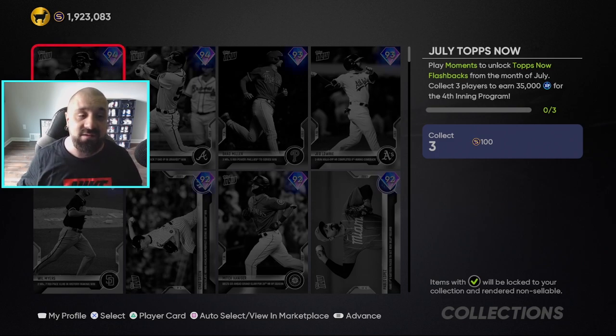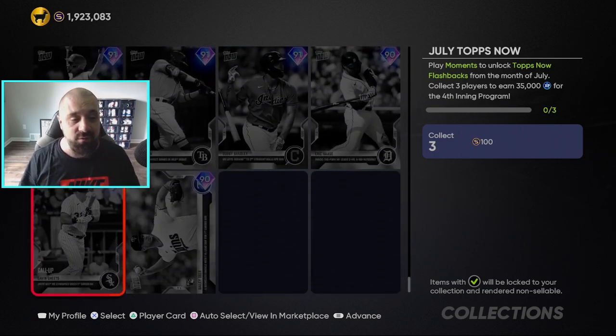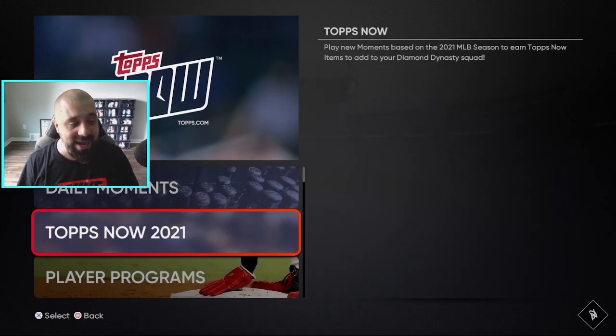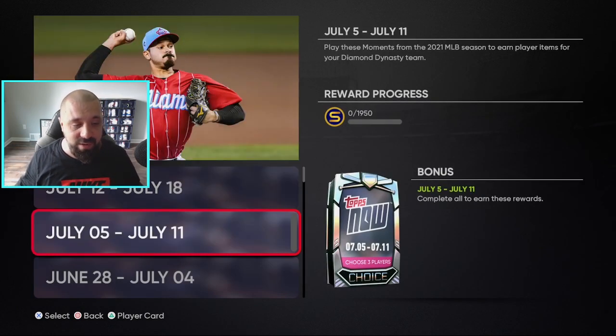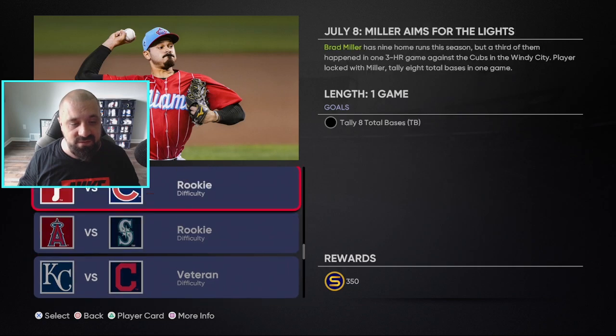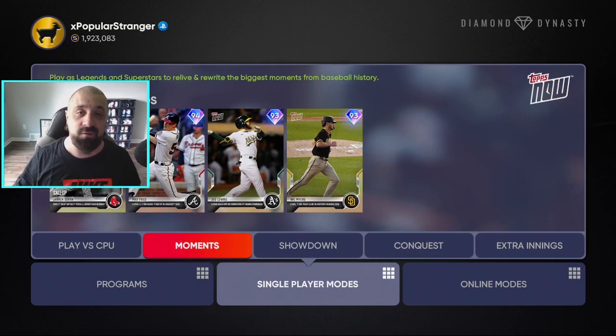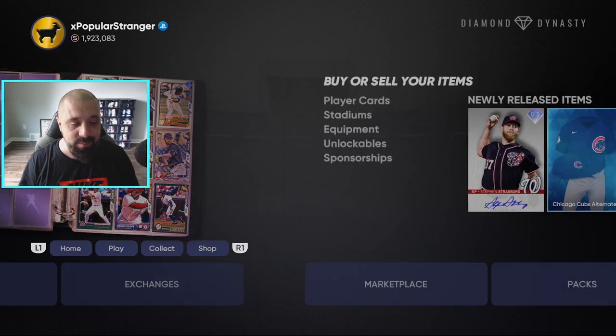If you don't have any of these cards, don't panic — you do not need to buy them. Don't overpay for these cards because you can get three of them for free. Just back out, go to single player modes, go to Moments, then go down to Tops Now. The best one to do is play the July 5th through July 11th moments — there are six moments total and upon completing them you get a choice pack that lets you pick three cards. That's your three cards for the collection and 35,000 XP towards the fourth inning program.